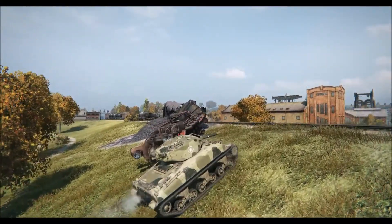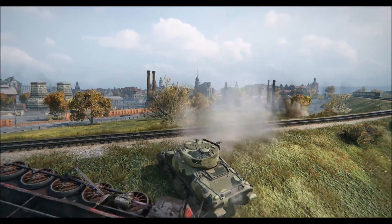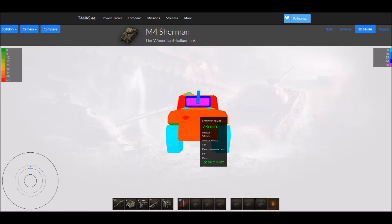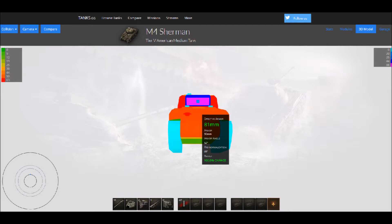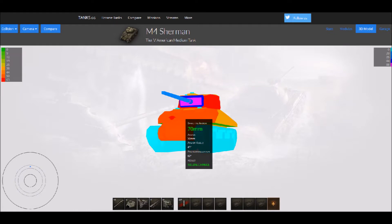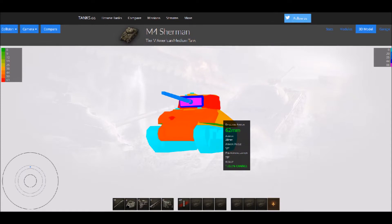When I said the M4 was kind of average all-round and didn't excel at too much, one thing it does excel at is gun depression - 12 degrees is amongst the best in the game. It allows you to work ridgelines really well and hide your hull armor, and believe me, you want to hide your hull armor. The lower glacis is only 50mm effective, the upper 73mm. The gun mantlet at 88mm isn't terrible, and the cheeks on the turret are pretty good. If we go into a hull-down mode as if working a ridgeline, the upper glacis becomes about 81mm - still not enough to depend on, but you might bounce something. Even angling the tank, the effective armor doesn't get that much of a boost: 70 on the upper hull, 91 on the gun mantlet, 75 on the side of the turret, and only 62 on the side of the hull.